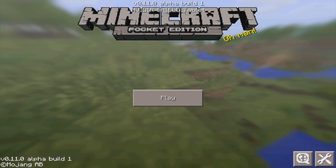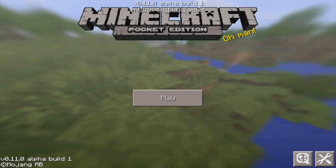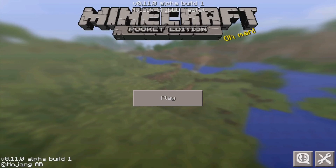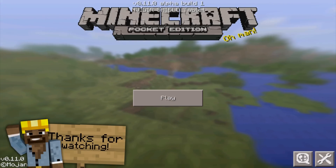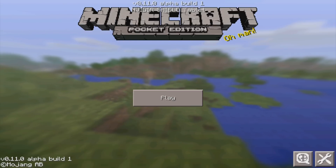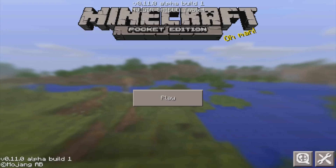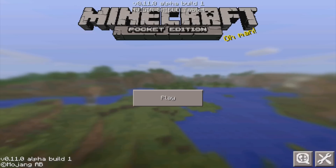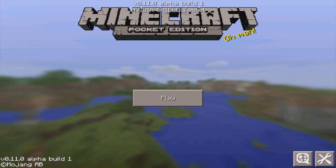What's up guys, JFM here, back with another Minecraft Pocket Edition update video. Today I'm going to be showcasing the full alpha build for 0.11.0 — this is alpha build 1. I'll show you the ins and outs of everything they've added. I've already filmed a tutorial on how to get into the beta if you have an Android device, linked in the description below, along with a change log. Let's get right into it, starting with the mobs.